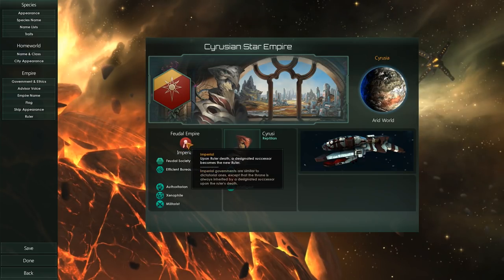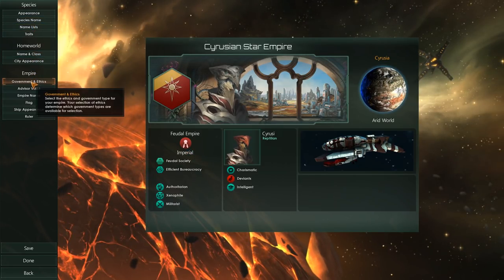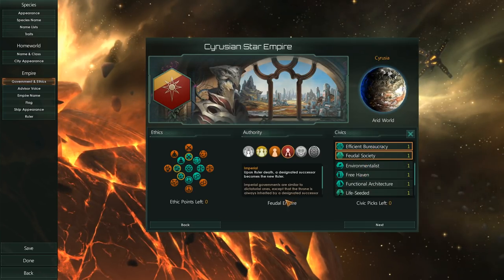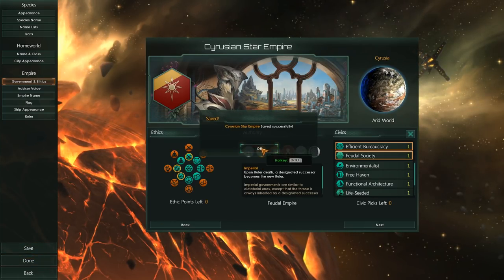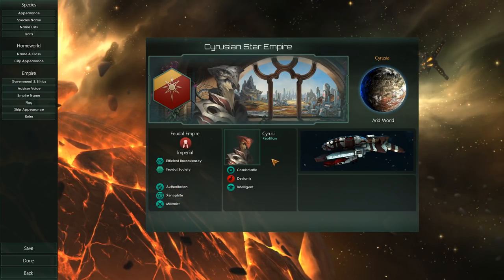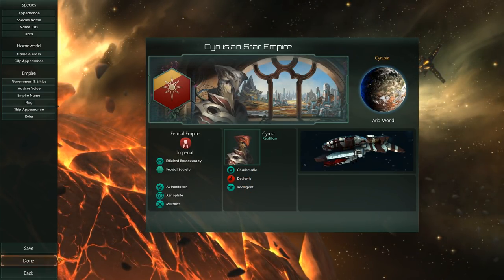Apparently we are a feudal empire — correct. Imperial. Technically we should be a star empire. We've become a feudal empire because I chose feudal society, that will have to do. Let's just double check everything: we are authoritarian, xenophile, militarist. The Sirusi are charismatic, deviant, and intelligent. Okay, I think we're done.